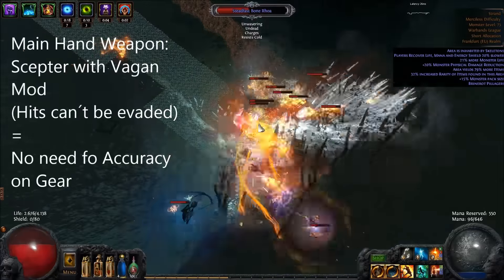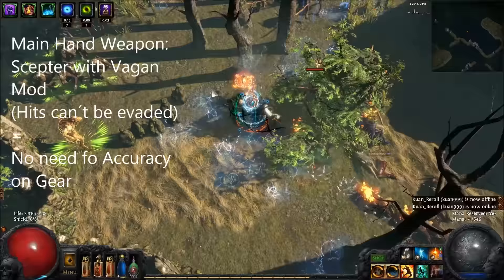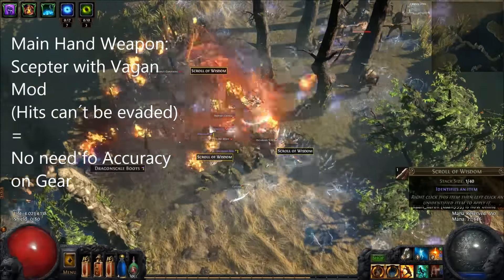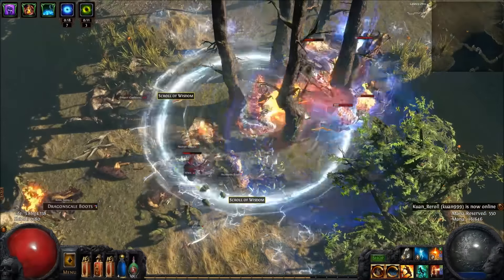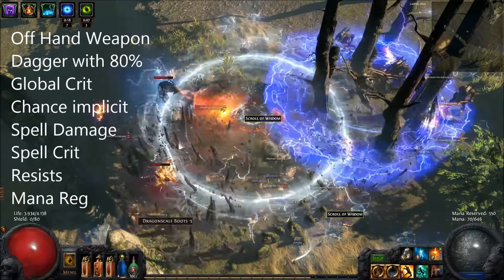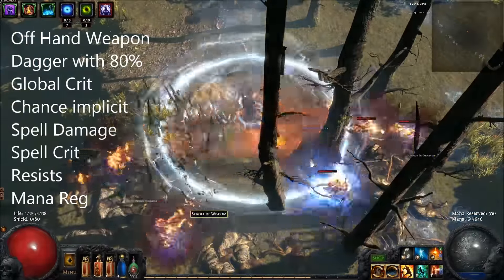In our main hand we use a Scepter with a Vagan mod so hits cannot be evaded, meaning we don't have to worry about accuracy. As we use a Scepter in our main hand and a Dagger in our off hand, we can use Whirling Blades and Leap Slam for great mobility.